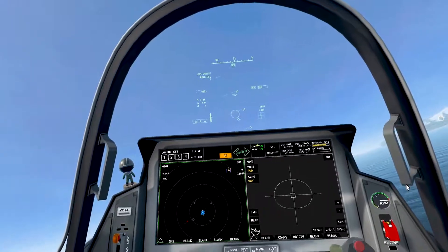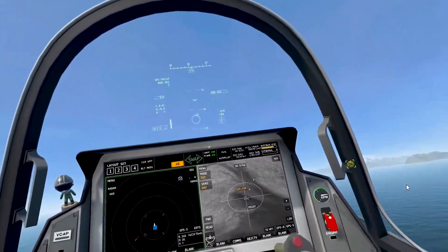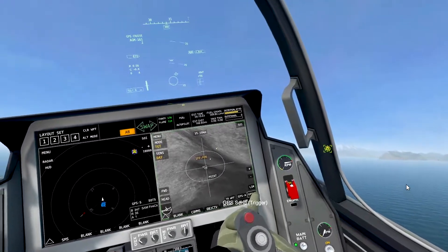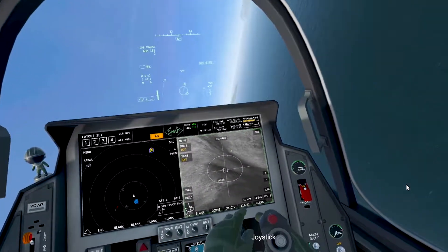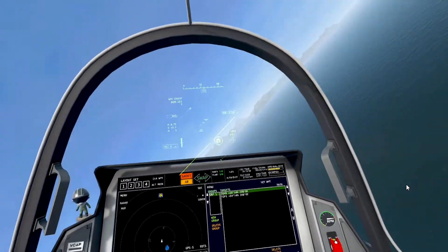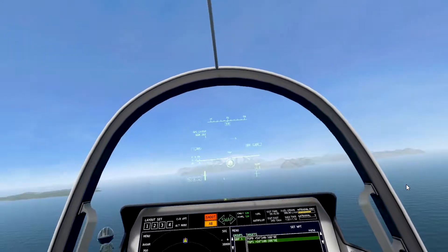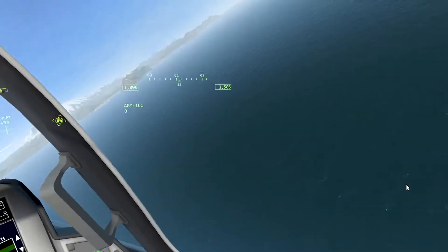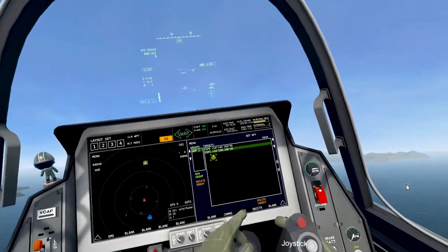We already have the SAM site on our radar. Let's send that to the EOTS. We can see there are two targets — we'll use this as a center of interest. GPS send for the first one, GPS send for the second one. Then select your cruise missiles and switch to the GPS point. The cruise missiles don't have an automatic cycling mode, so you shoot the first target, then manually select the next one and click again. Both missiles are away — SAM site is done. We can now delete that target group.